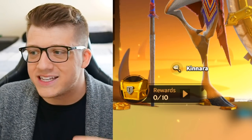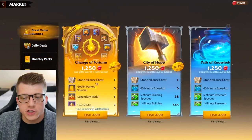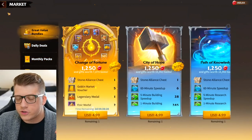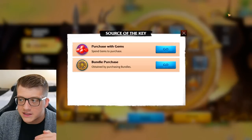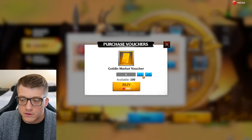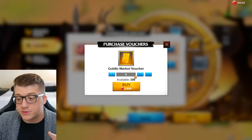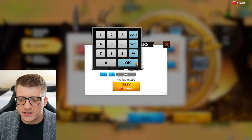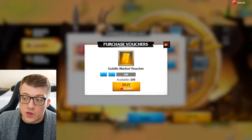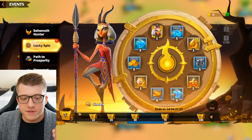There was some confusion as to how you actually obtain tickets for this event. Some players thought you had to buy the bundle called 'Change of Fortune' in order to spin the wheel, which is just not the case. If you come into Lucky Spin and click the plus, you can actually straight up get these vouchers for gems themselves, which is really nice. You can only buy a maximum of 100 vouchers.